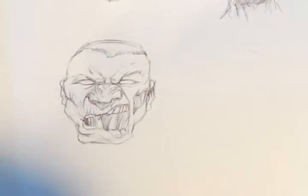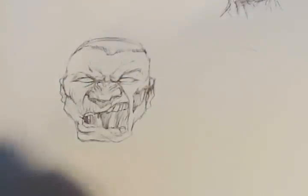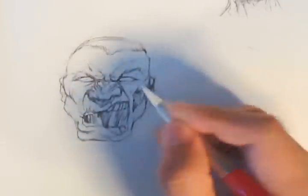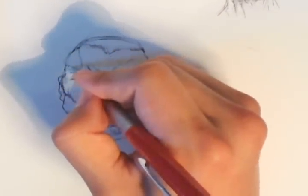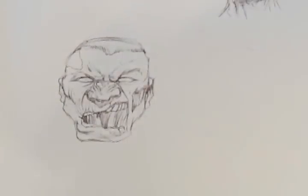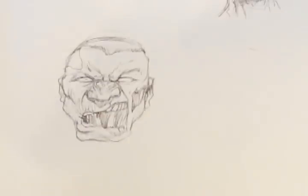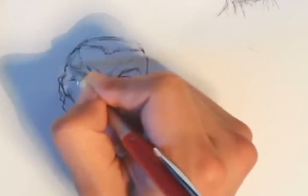He's got to look more damaged. Right now he's just looking like a crazy dude — I mean, which he is, but he's got to look more damaged. So I'm going to add a huge rip, or scar, or protrusion, or injury over here on the left side of his face — I mean, I guess his right side, but it's my left side.